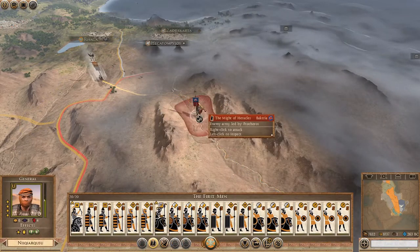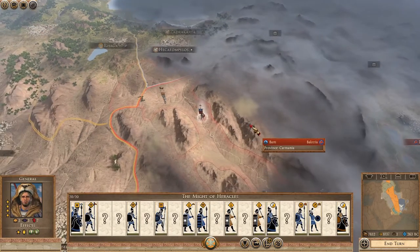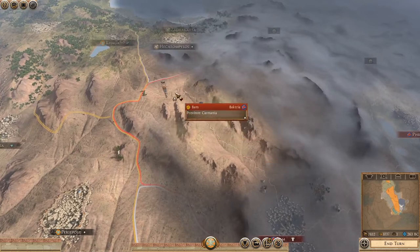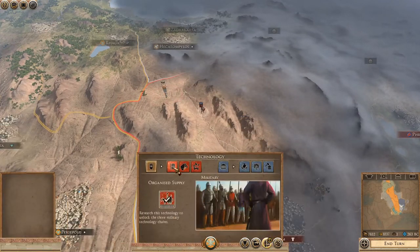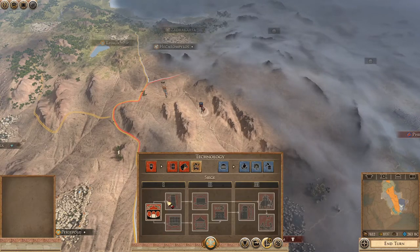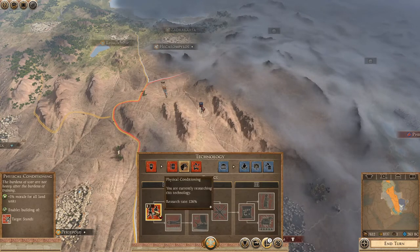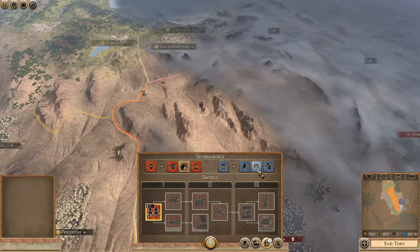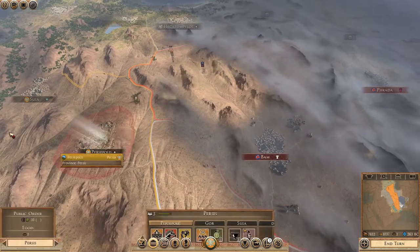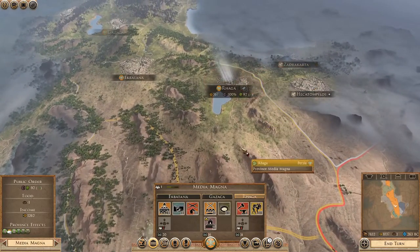I'm going to move this army up. I don't know where the other army is, but the Might of Hercules is getting chased down. If we can catch it, that'll be great. I don't know what I want to fight here. I could build the quartermaster place to get physical conditioning. I'm trying to upgrade my army through here. Could carry on with the economy route as well, but I'm okay for now. Gore is going to give me more food eventually.